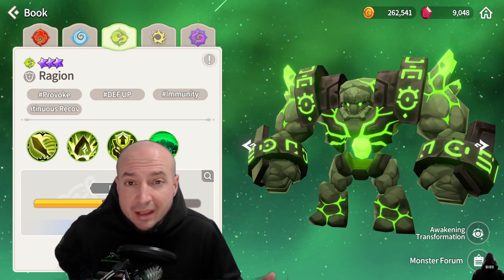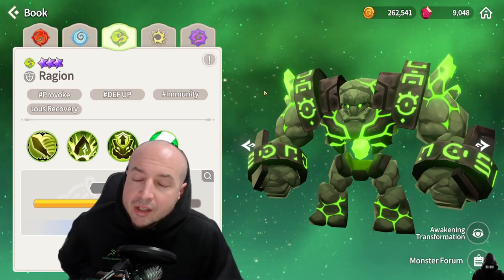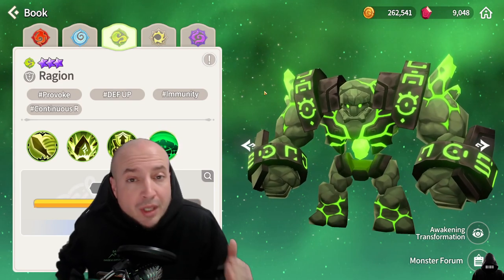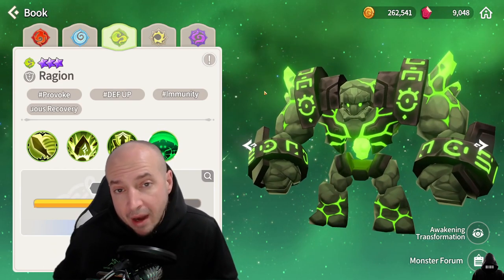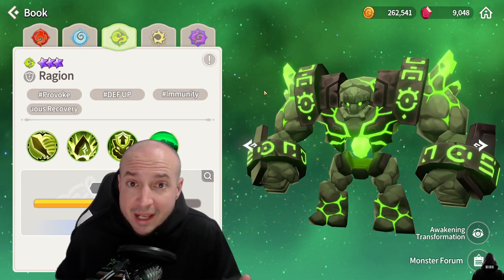His main stat in slot 2, 4, 6 is definitely defense. He has immunity so you don't have to worry about getting defense broken. The second stat to prioritize is evasion, third is accuracy, fourth is HP — you want that provoke to land. When I talk about supports and tanks I'm not going to tell you specific sets to use, because as long as you get all the overall stats that's what matters most. Prioritize these four stats with whatever rune sets you use and you will be successful with that monster.